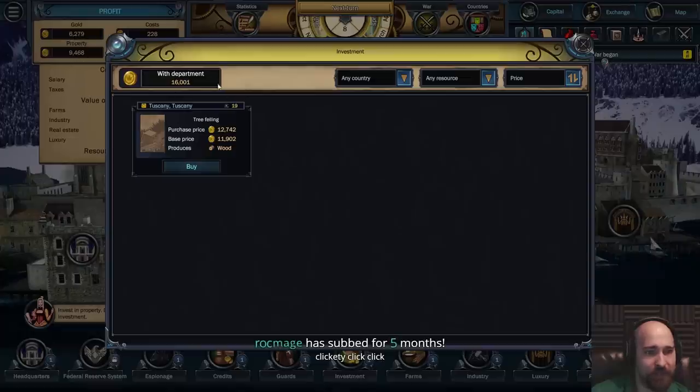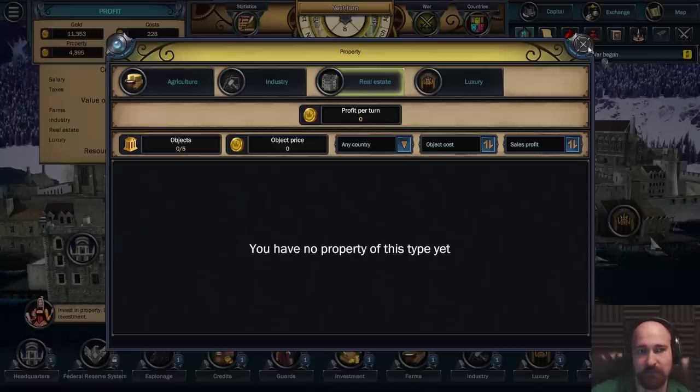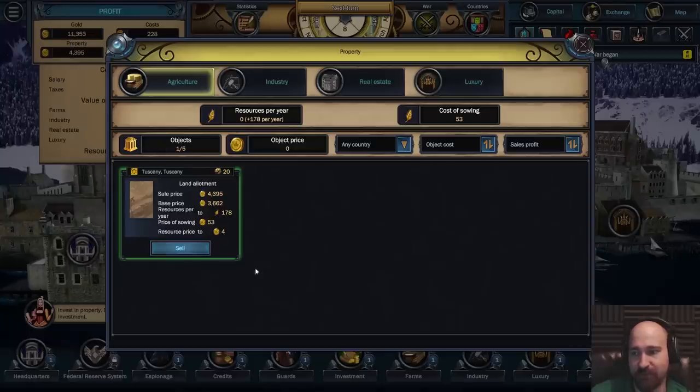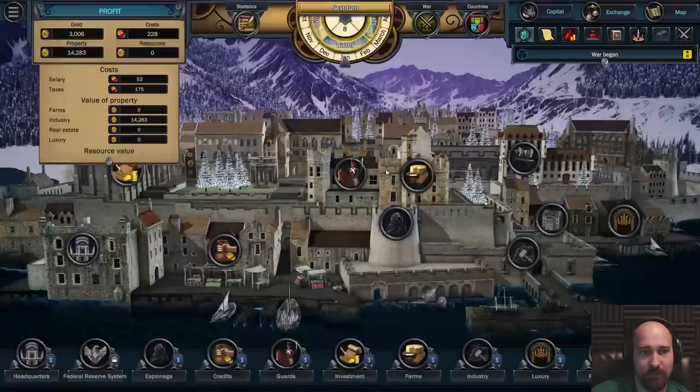Gold plus property is worth enough to buy this, and the current property is just bad. Sale price is 5,074 - so for some reason the sale price is actually better than what we just paid for it, so technically we made a profit. But we'd have to sell this thing in order to be able to buy the other thing, because I have no other resources to get rid of. We're now going to do tree felling.